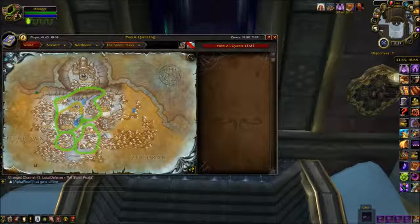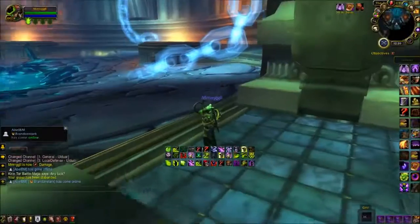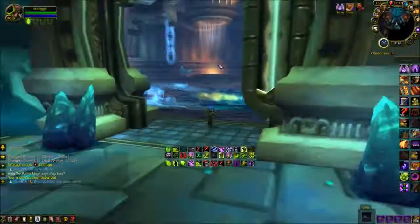Here we are at Ulduar, located in Storm Peaks. This instance must be set to 25-man for the mount to drop. You must have no Watchers up, which means there should be no one standing at the four pillars located here. And when you defeat him, you have a chance at this mount.